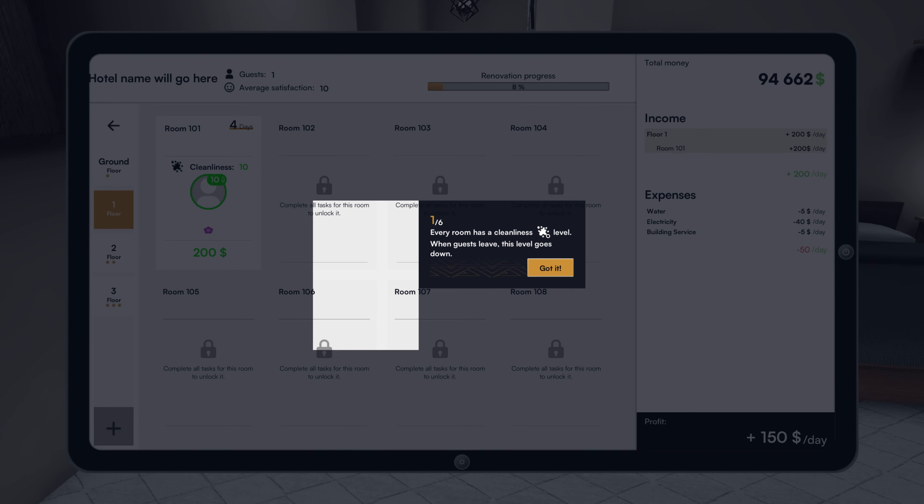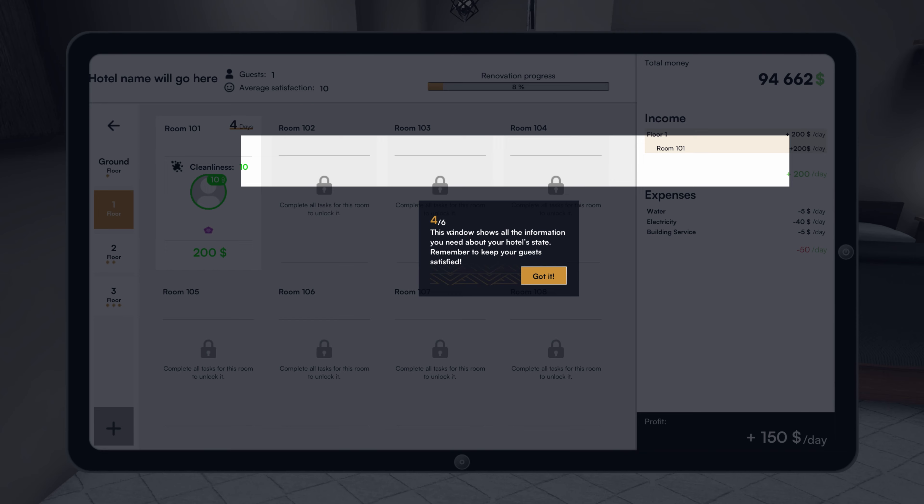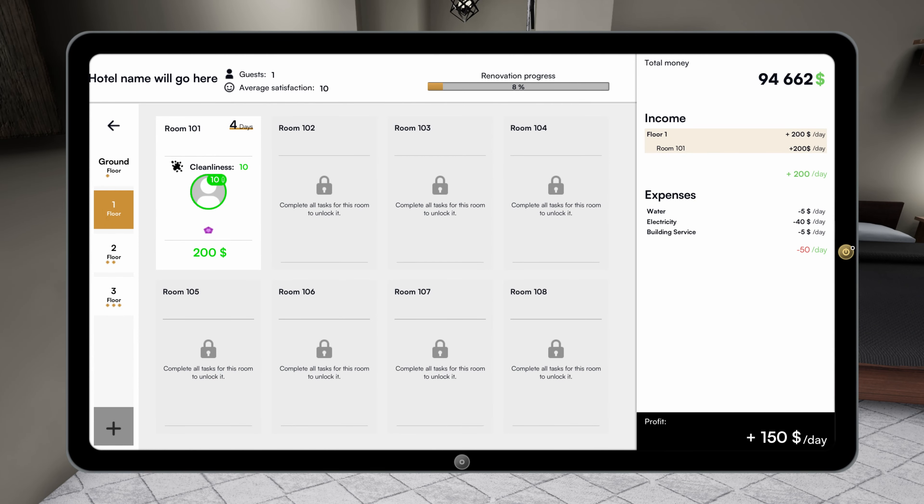Every room has a cleanliness level — when guests leave, this level goes down. Got it. I don't know what they're highlighting here — I think the highlights are a little off. Task for the room — unlock. Guest satisfaction depends on the cleanliness level of the room and other influencing factors — keep them happy. Here is a summary of all your current income and expenses. This window shows all the information you need about your hotel state. Remember to keep your guests satisfied. Guest satisfaction: ten. Renovation progress: eight percent. Press here and hover over icons to see what they do. Press the power button to close the tablet.